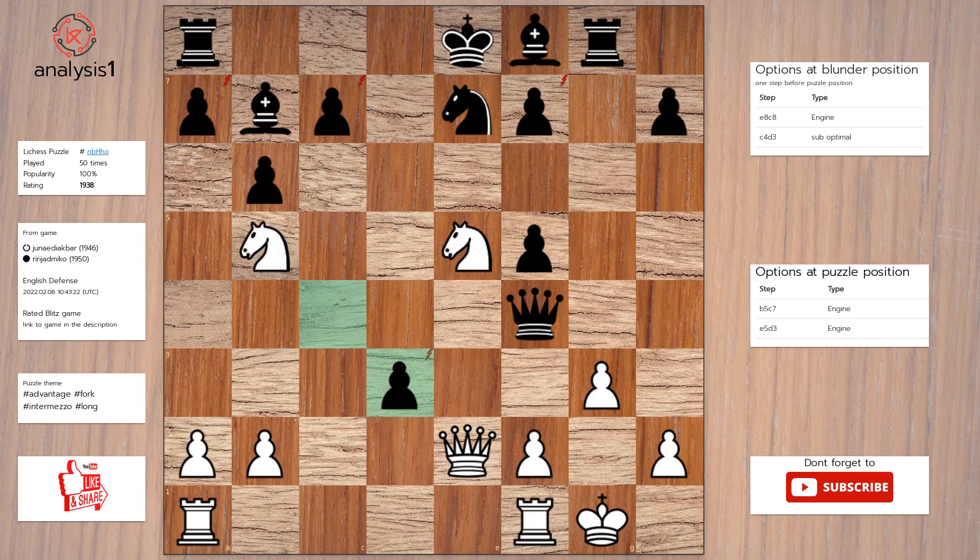Next, threats in the puzzle position are: knight takes pawn, knight takes pawn check, knight takes pawn, knight takes pawn, queen takes pawn. Here are checks in the puzzle position: knight takes pawn check, knight to d6 check.